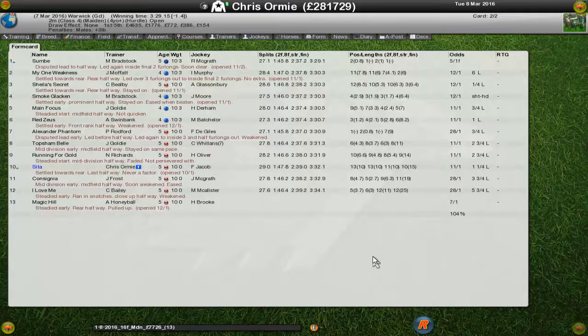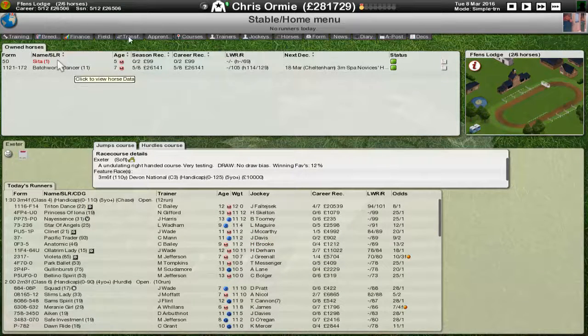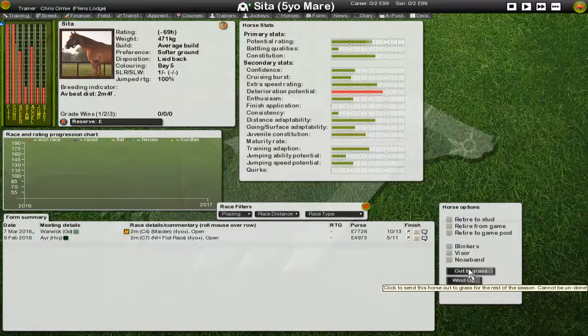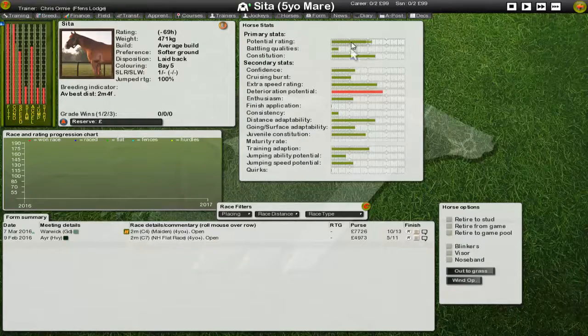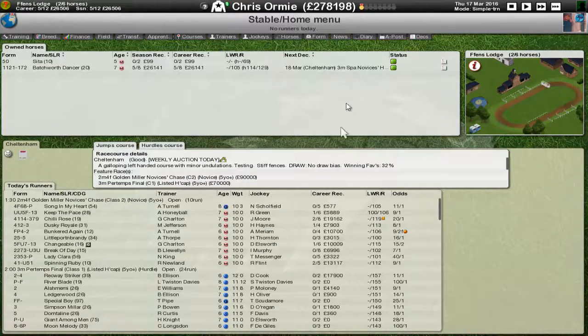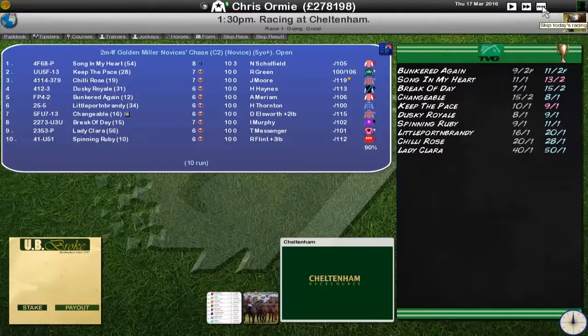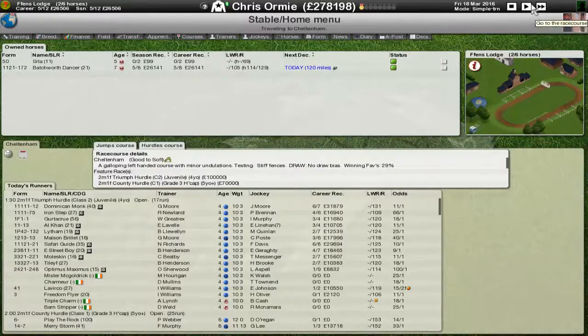Cita is not a horse I feel comfortable persevering with racing. We don't have enough money to sort things out, and I don't have field space to send her to the breeding barn right now. So Cita this season is going to be largely ignored, but she will go in the breeding barn eventually. Ten days' time is Batchworth Dancer's second race - our fourth of the afternoon. Let's check the auction.